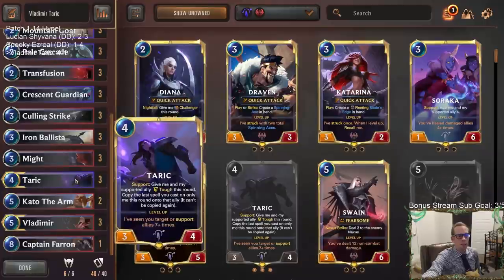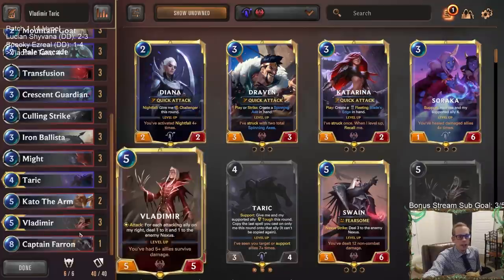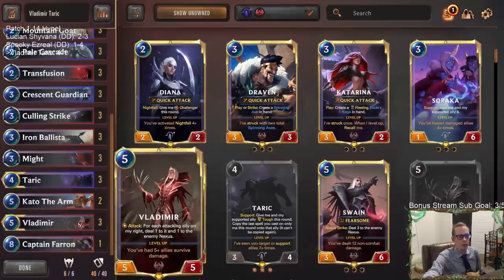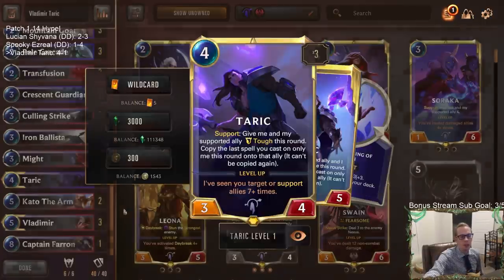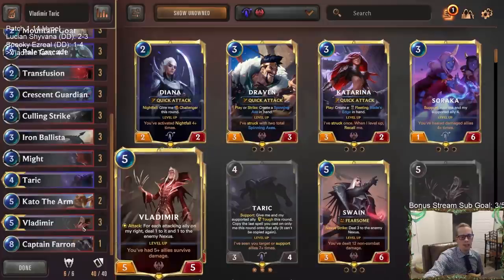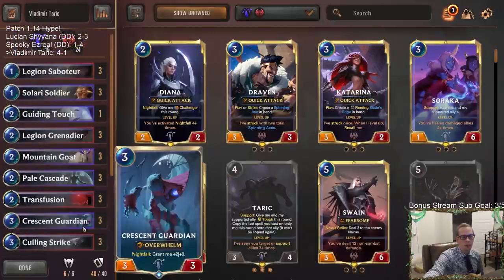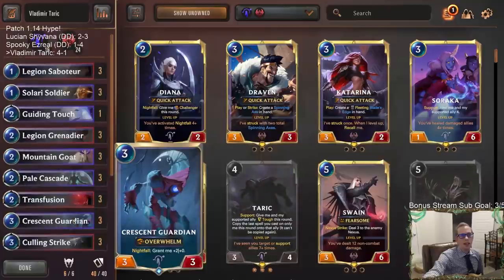That's like two of the champions that people said were the very weakest in the game. They just got their new buff - not a huge buff, but just a little bit - and it really really paid dividends. The Taric being three power was super important - Transfusion on the Taric killed the four-five Dragon because it was a five-six instead of a four-six. We didn't do a whole lot with Vladimir to be honest, but Vladimir was out there sometimes eating Vengeances and stuff like that. Vladimir did good - did its job.